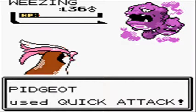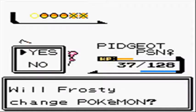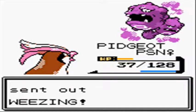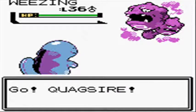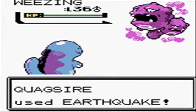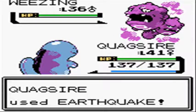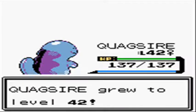Next, we have Weezing — both of them exactly the same at level 36, because she has two. Their moves are Sludge Bomb, Smog, Toxic, and of course the ever-popular Explosion. I don't believe you get to see Explosion used in this video, but in the test playthrough she did use it. For the second Weezing, since Pidgeot had a bit of a disadvantage, I just said forget it and used Quagsire's Earthquake.